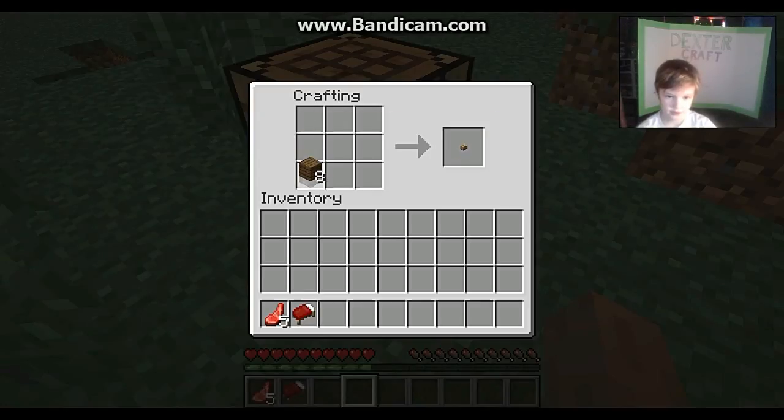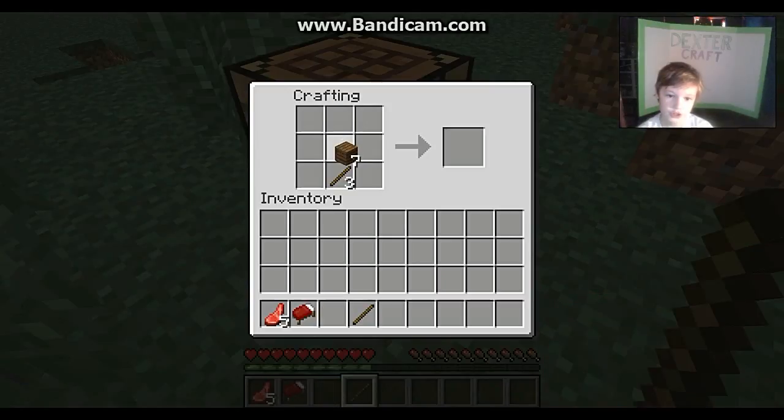You could either make sticks like this, or like this, or like this — we're just gonna make four. And then let's make a sword. Let's make yourself a wooden sword.